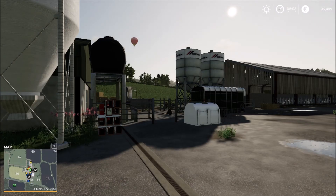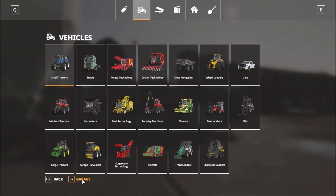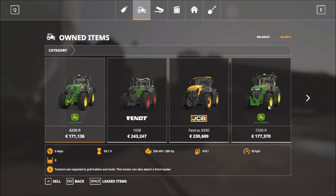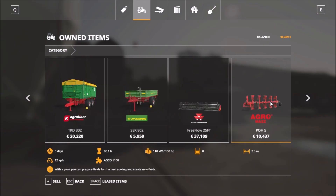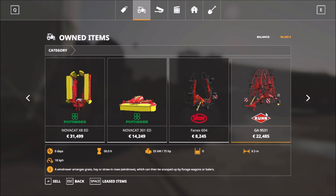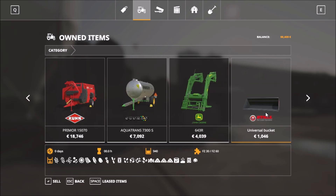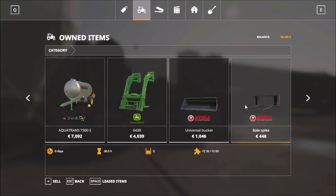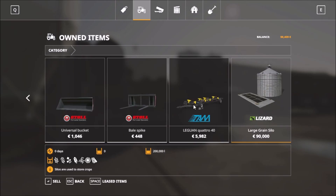Let's see what we have in the garage. Inside we have four tractors, then we have the harvester, two trailers, and the header for the harvester. Then we have field equipment — lots of field equipment for cows and the rest of the animals. We also have front load attachments for the tractor, a bucket, a bale spike, and the big grain silo.